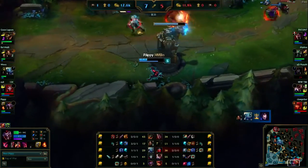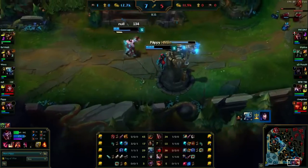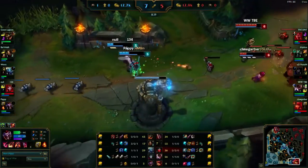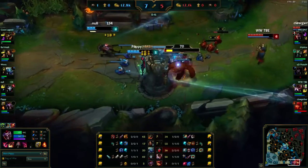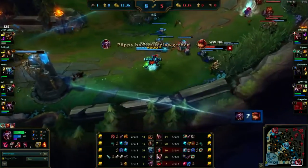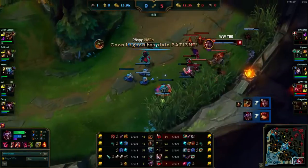What's useful is that the new invisibility mechanic is going to make it pretty much impossible for the enemy to counter your Q and your invisibility, because there's no way they can use a pink ward to show you.